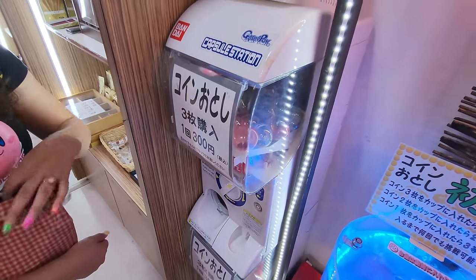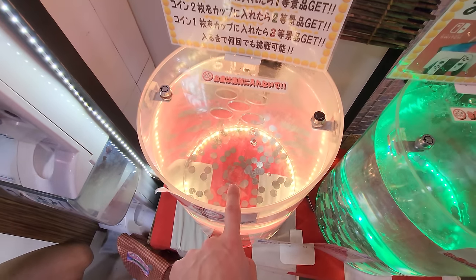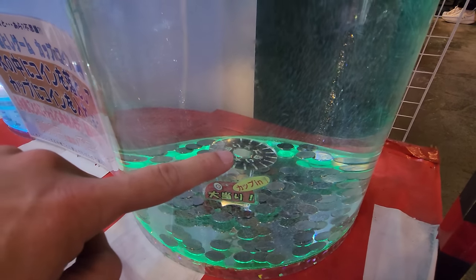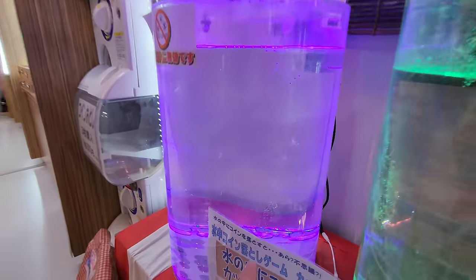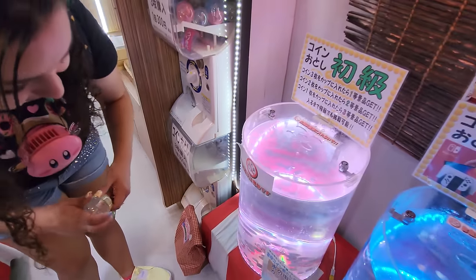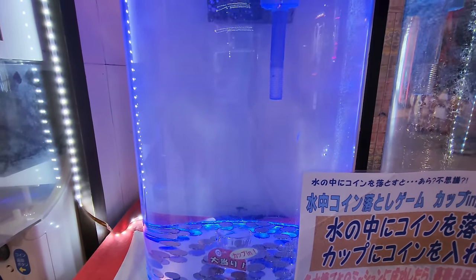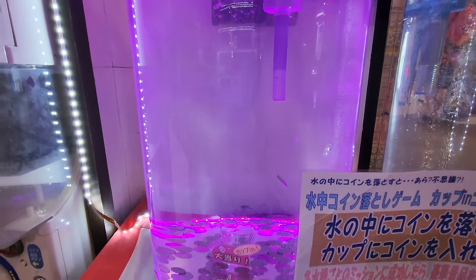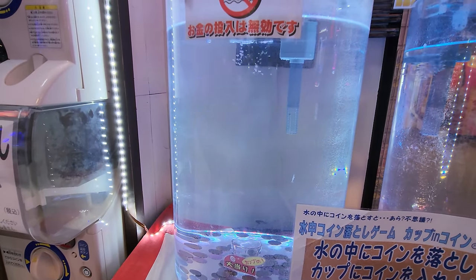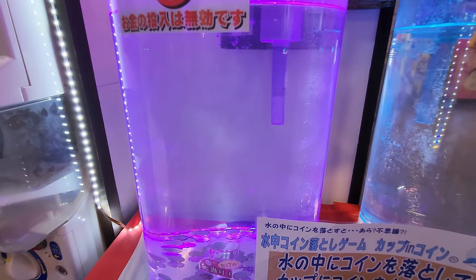We might as well try something else while we're here. It looks like you can buy some tokens to put into these water tanks right here. There's a shot glass at the bottom, and you want to make the coin land directly into the hole. I think if you get it in this one, you get a Nintendo Switch! Whoa. How many tokens do you have? Three. I'll do one, you do those two. So you put it in one of these slots and try to make it in there. Going way to the right!